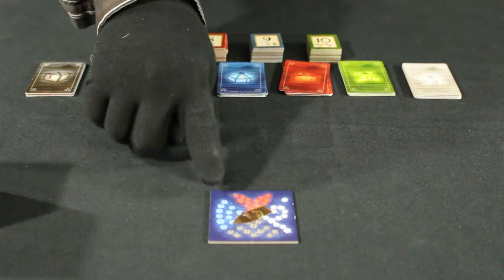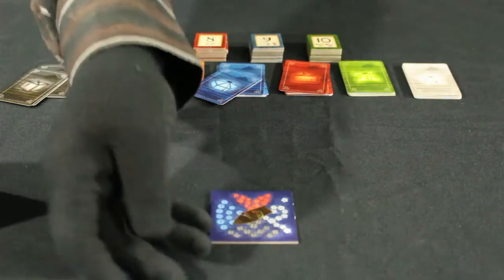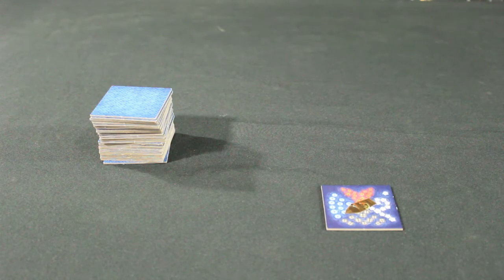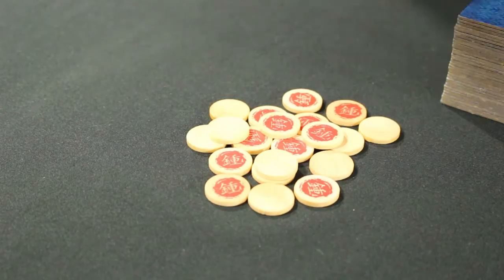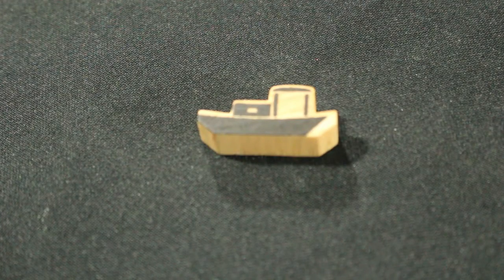Give the players their starting lantern cards that match the color of the starting tile of their corresponding side. Next, each player draws three tiles which are kept secret until they are played. Make a supply of favorite tokens within easy reach of all players. Finally, give the first player the starting player marker.